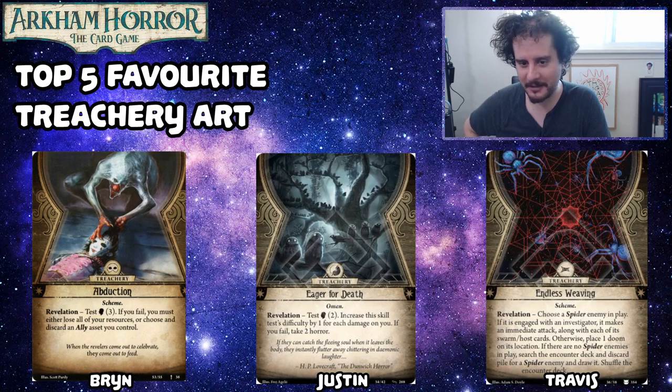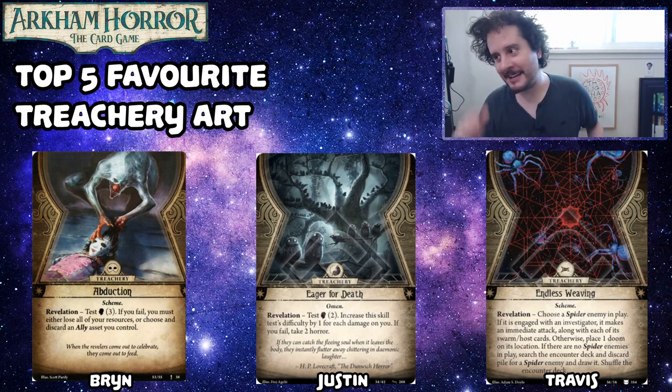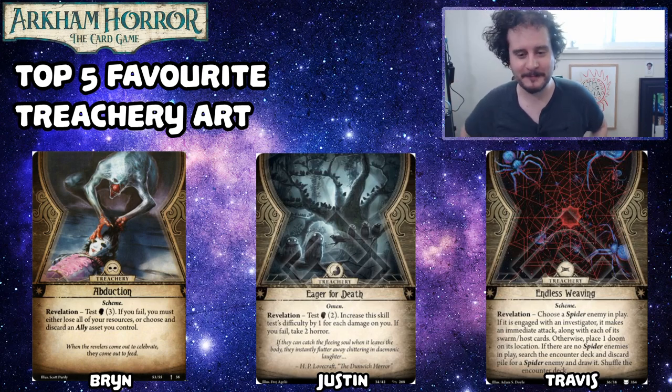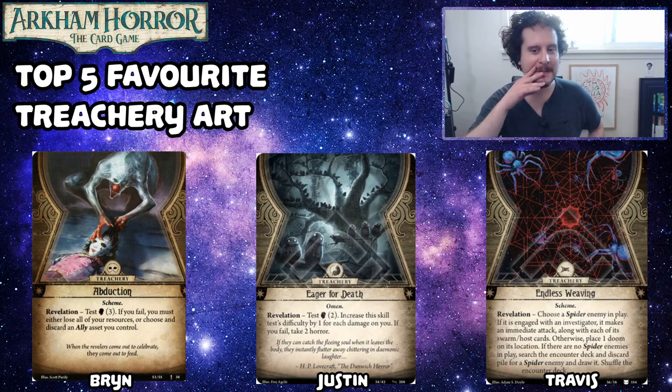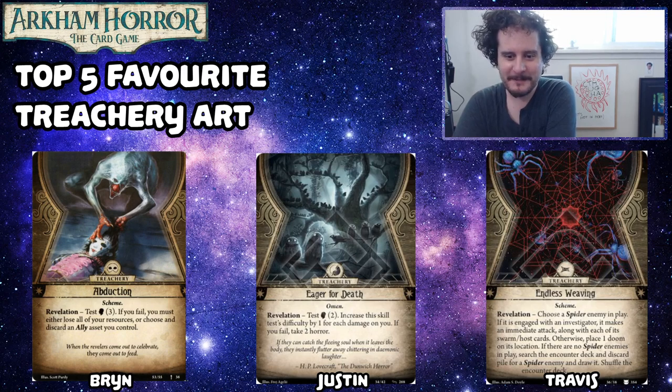My number five is Eager for Death. If you give me a whippoorwill, I'll run to the ends of the earth for it. I just love all these cute whippoorwills sitting in the trees, and that one in the front with his head cocked like, 'We're going to kill you. This means you're done.' And there's that one on the tree who's looking to the left. There are so many whippoorwills there, and they wait for you to die.